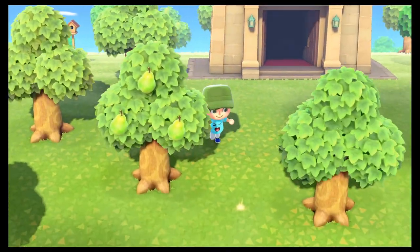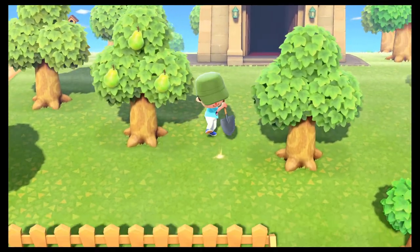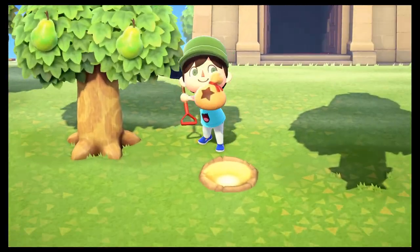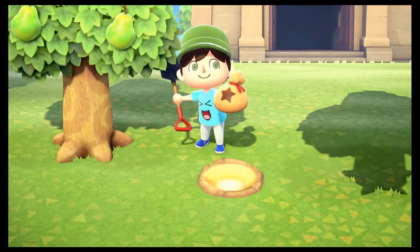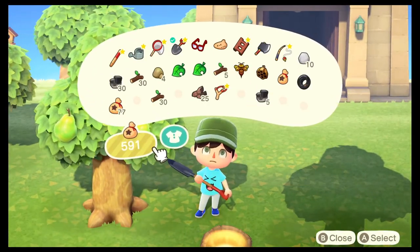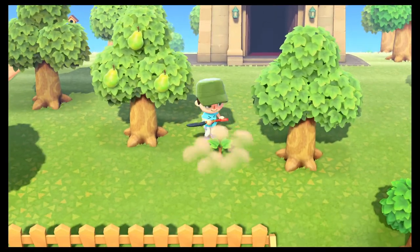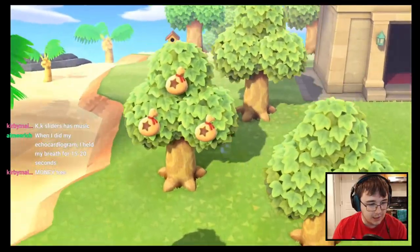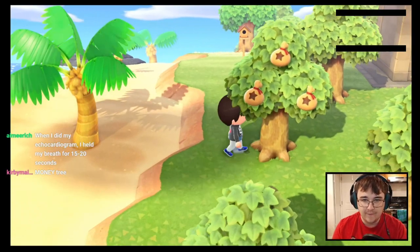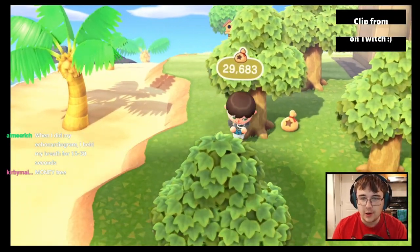Once per day, a glowing spot will appear in the ground on your island. You can dig up this spot for a free 1,000 bells. However, the fun does not stop there. If you bury a bag of bells in the glowing spot, a money tree will grow. Wait for it to grow and you'll be rewarded with triple the amount of bells you buried. So if you buried 1,000 bells, you'll come out with 3,000 bells. It's worth the wait, because you can bury up to 99,000 bells. That's a lot of bells.